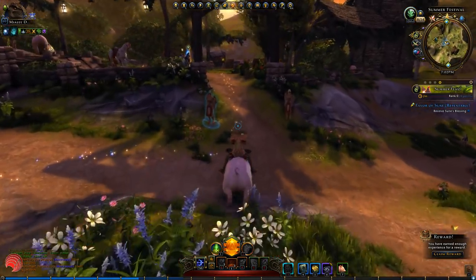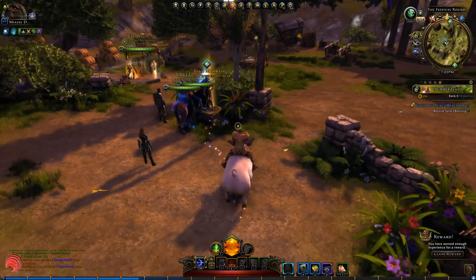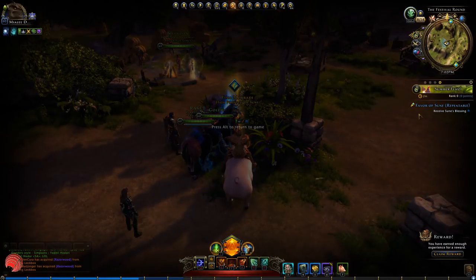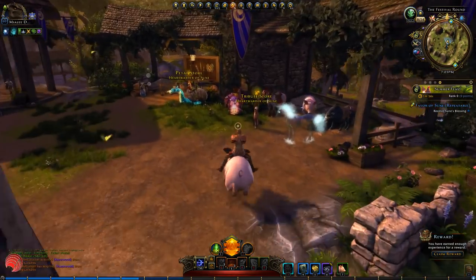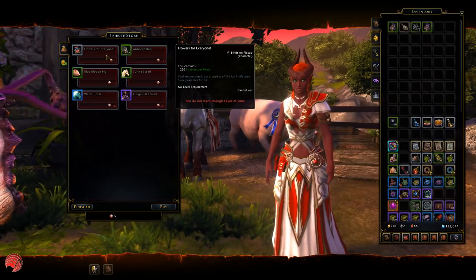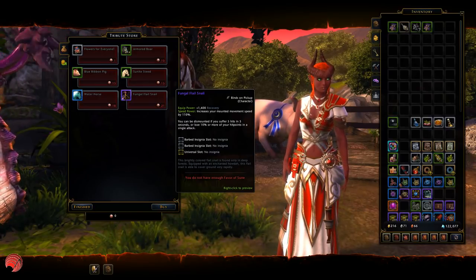Next up is the favors of Sunni. The favors of Sunni basically come from a daily quest. You get it automatically when you enter the map, and after that you can get one per day from Jina. You can use this favor at this tribute store where you can get either more petals or one of these mounts. You can actually get an epic mount in here, which is pretty nice.